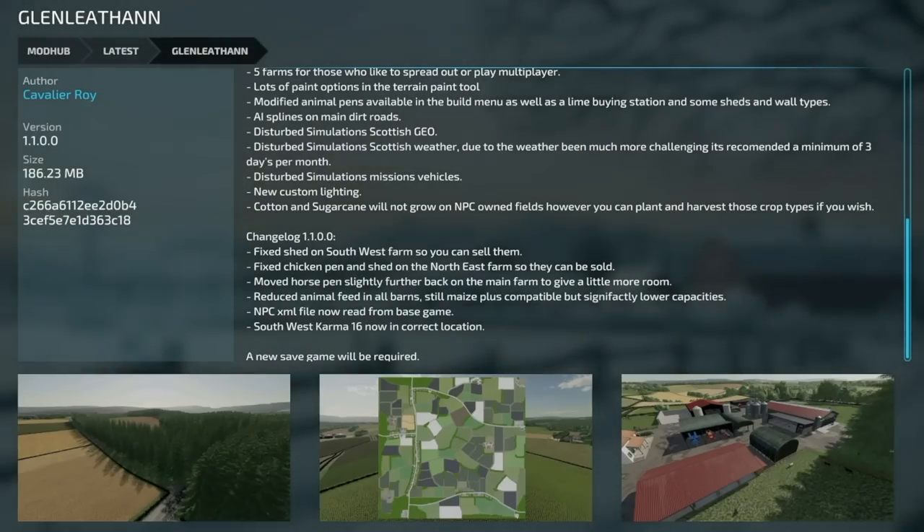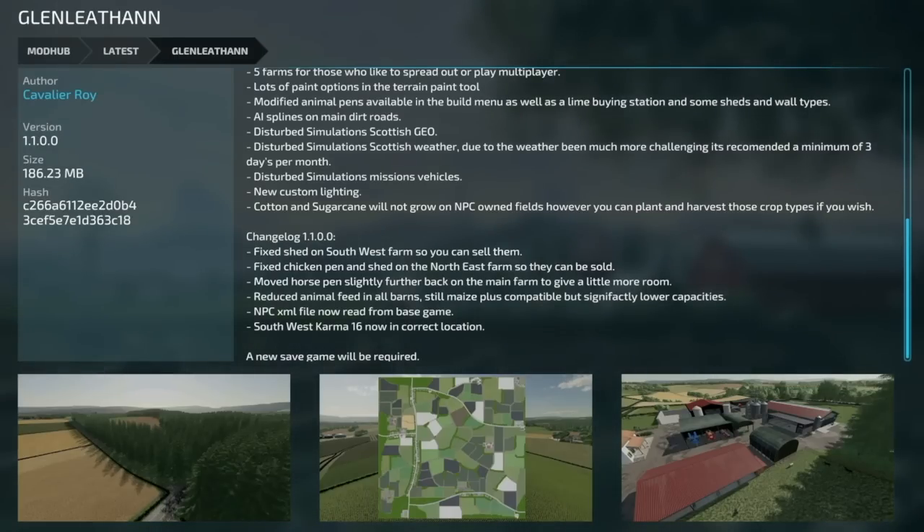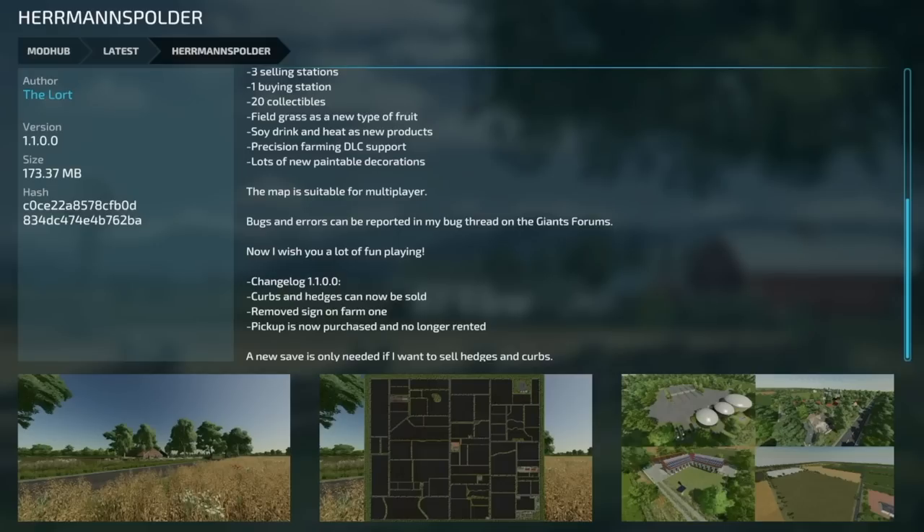Glenlethan version 1.1 — a new save game will be required. They fixed the shed on the southwest farm so you can sell them, fixed the chicken pen and shed on the northeast farm so they can be sold, moved the horse pen slightly further back on the main farm for more room, reduced the animal feed in all barns — still MaizePlus compatible but with significantly lower capacities. The IPC XML file now reads from the base game, and the southwest Krone 16 is now in the correct location.